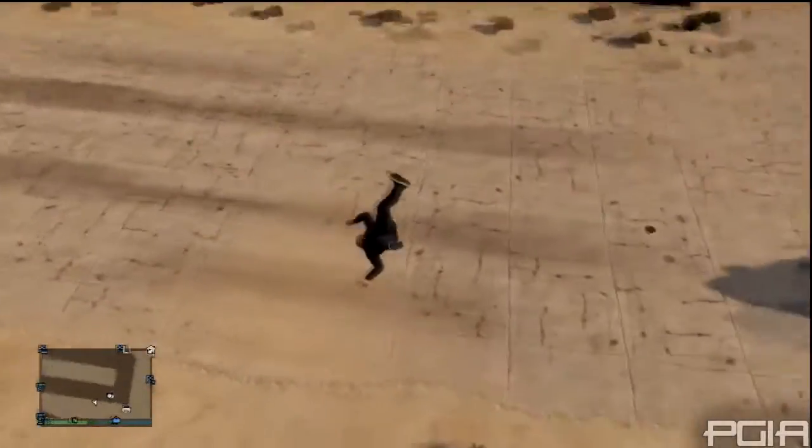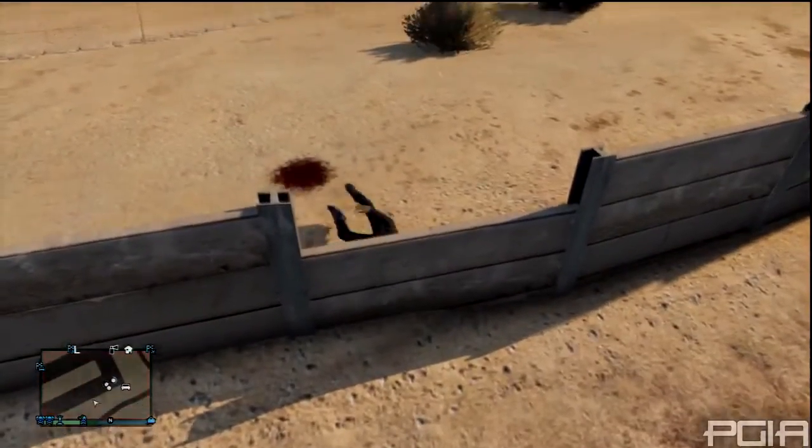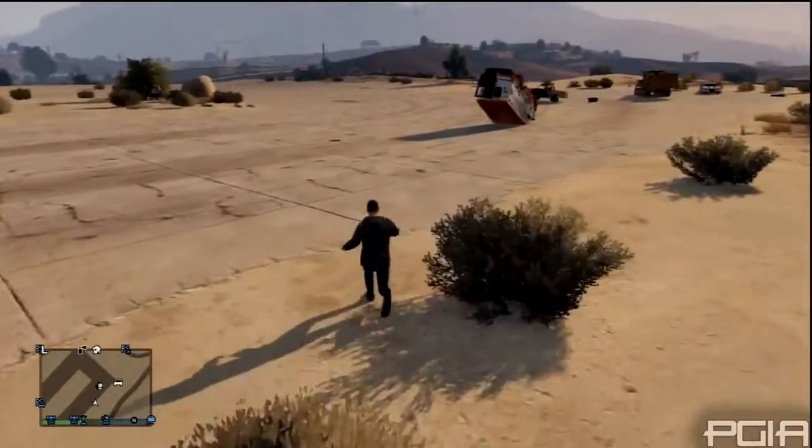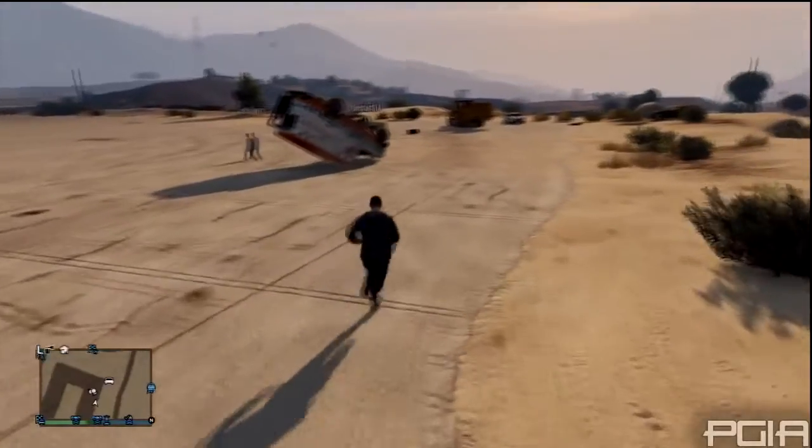For this glitch guys, all you will need to do is make sure that you have an ambulance and make sure that you're in open space. Now, once you guys have an ambulance, you're going to want to have someone that's inside of it, and have it tipped over exactly the way it's in the video.